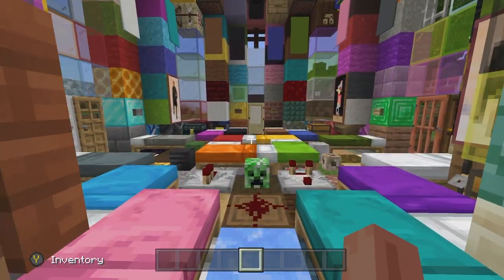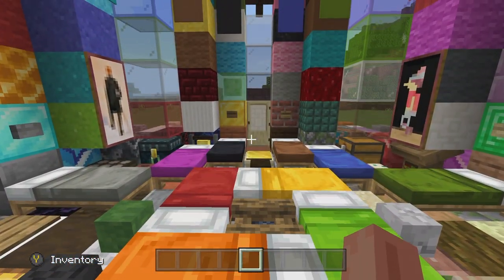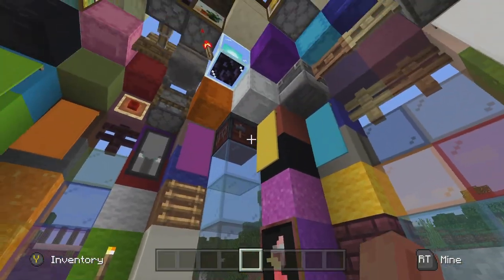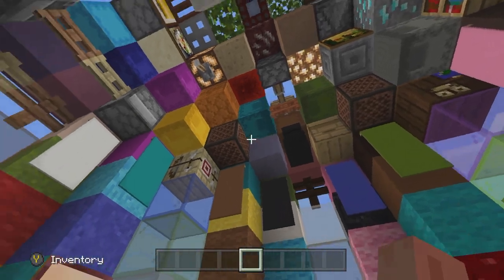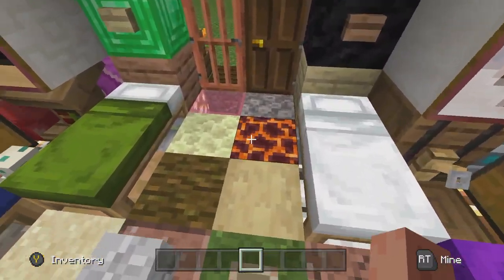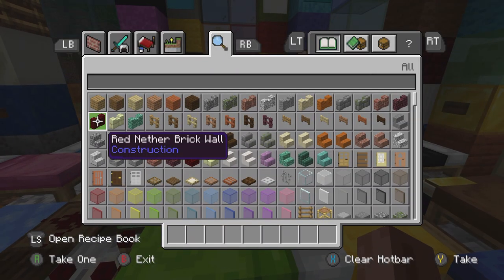We'll walk inside first. This is the interior. As you can see, we've used every single bed in the entire game, every single button, every single pressure plate. We've got everything. And that's the ceiling — everything's just used once. We've got all the banners hanging. And to put this build to the test, I'll just grab some random blocks and we'll go find them.